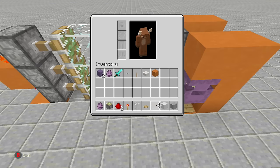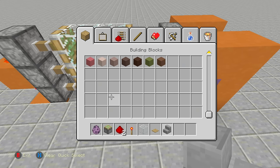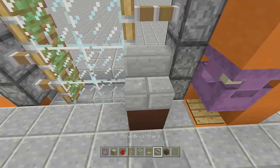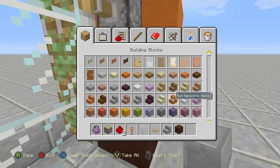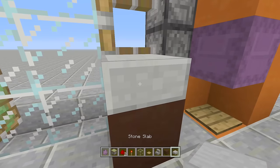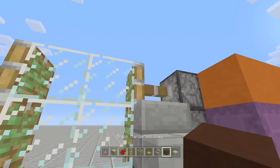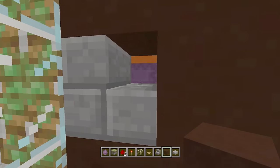Now let's clean up the area. I'm using black hardened clay and stone brick stairs. We have to make sure the shulkers can still see us to open the door, so place a block here and then a staircase so they can see through it. If you don't mind seeing the piston, use a slab here — but if you care about seeing the piston like I do, use a staircase instead. Place another block here and close it up so they can see us through that one little gap.